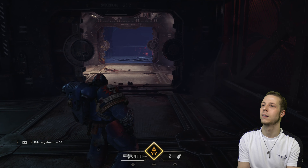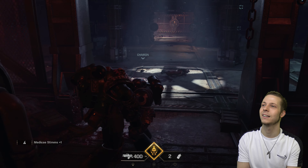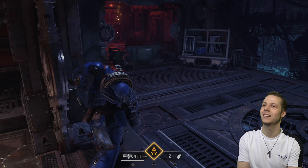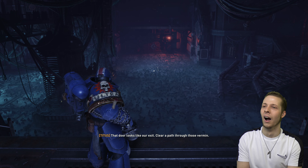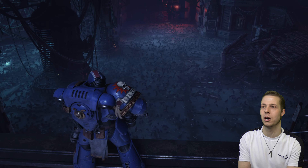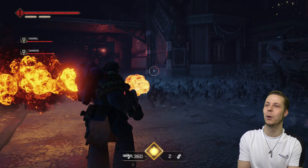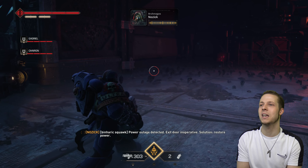Munition secured. Better look up here. Oh good job I did because we are going to need that. Give me a lot of ammo. There must be thousands. That door looks like our exit — clear a path through those vermin. Whatever you do, don't go over that side yet. You might think you'll go over there and look for collectibles, but you've got to go over there anyway, so don't waste your fuel. This is why I like doing playthroughs before uploading to YouTube — I can give you little tips like that.